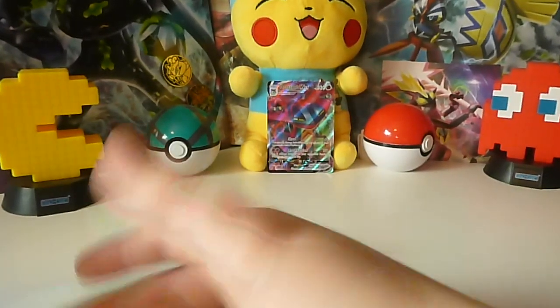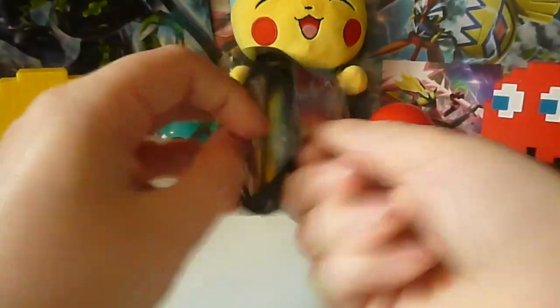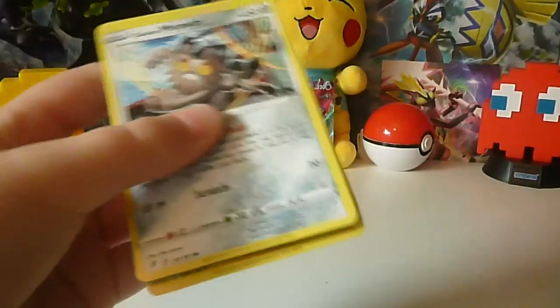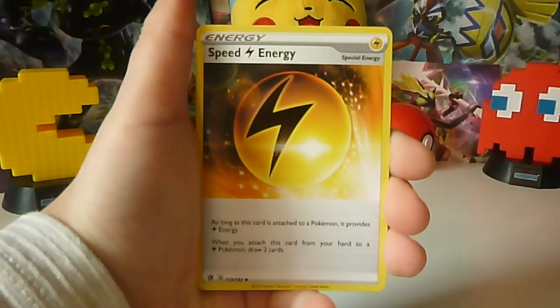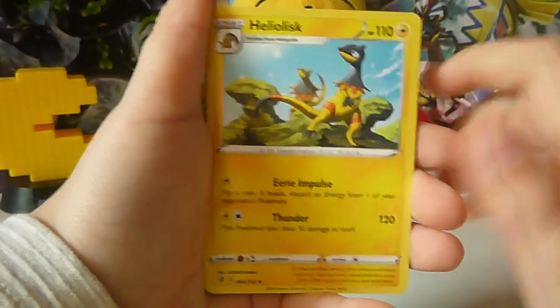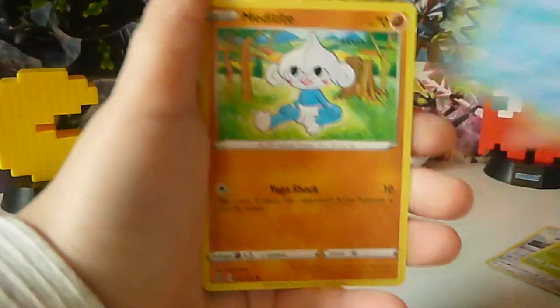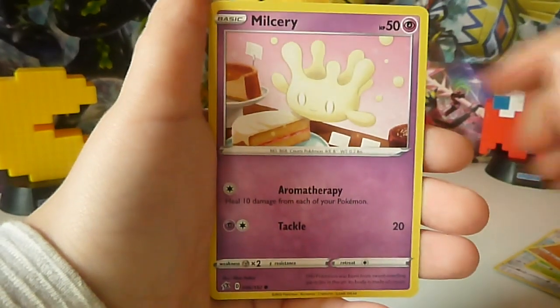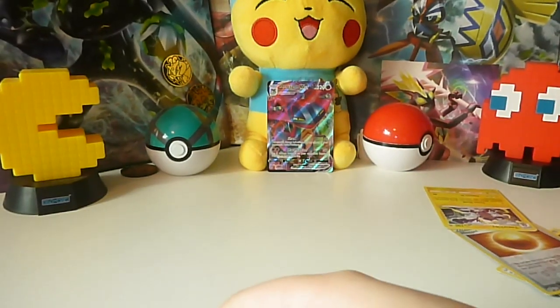Okay, let's get into the second pack. One, two, three, four from the back. Water-type Energy, Speed Energy, Metapod, Helioisk, Galarian Meowth, Surskit, Magikarp, Meditite, Milcery, Reverse Nugget, and a regular rare Toxtricity.